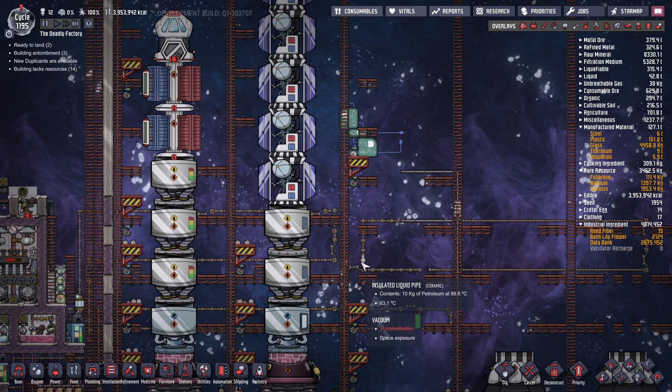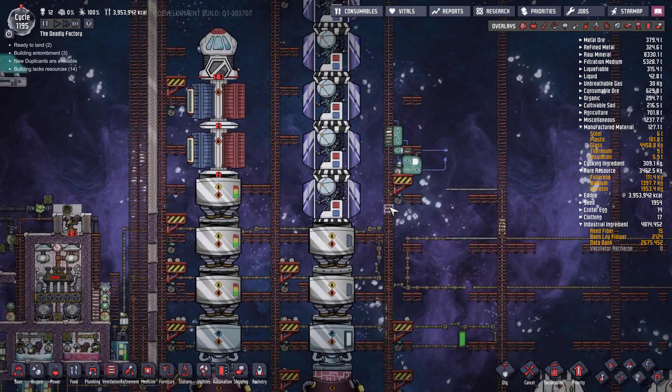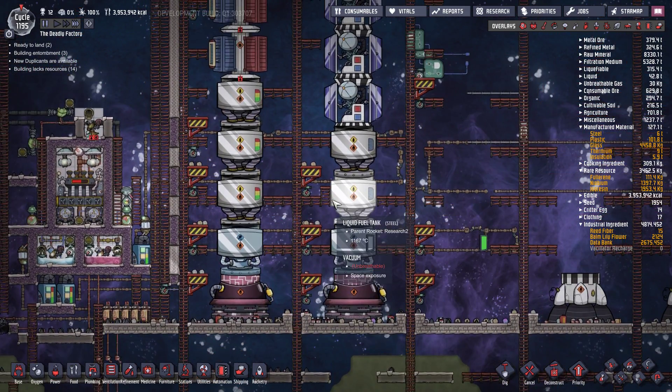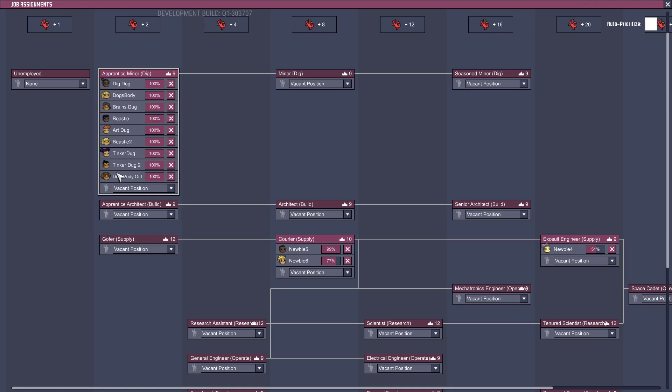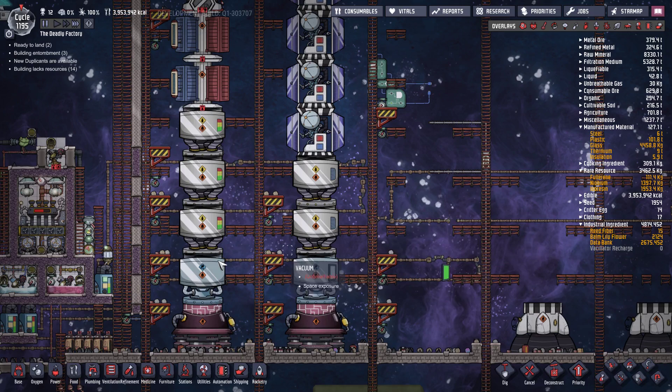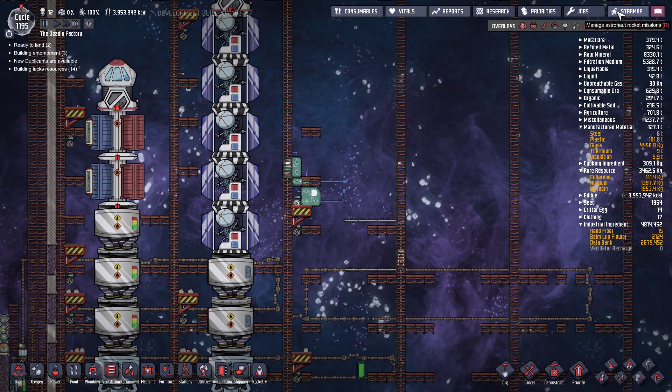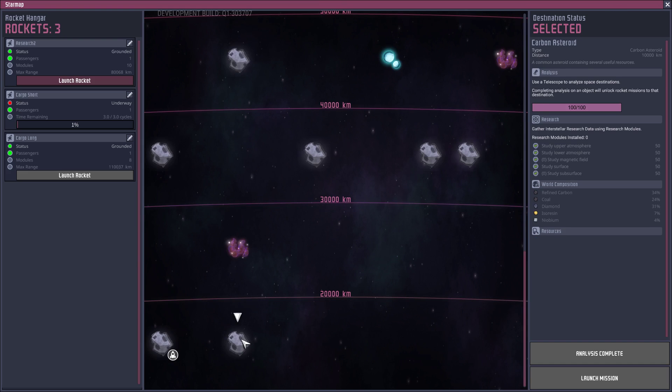Having watched other playthroughs I assumed I'd only need about three astronauts — that is not the case. I'm currently desperate for more; I could easily be launching two or three more rockets regularly. All these duplicants are trained up but I don't want to waste their talents by reassigning them to space. My advice: plan ahead. If you're going to dedicate one kilogram of oxygen to your rocketry program you'll probably need about five astronauts. It's a way to sustainably mine space for large quantities of steel, diamond, and other space materials — completely automated, effectively trading water for minerals.